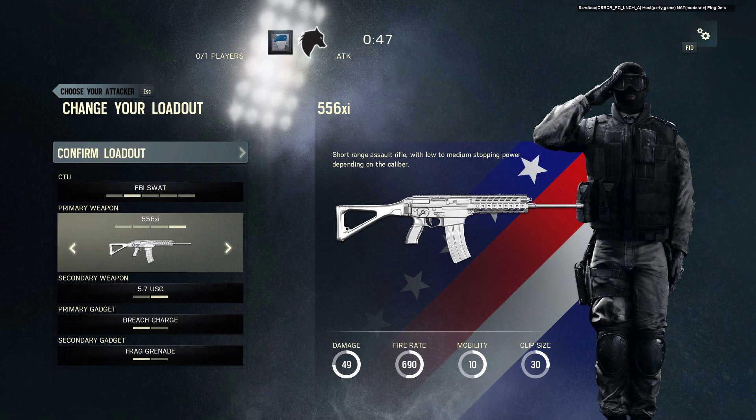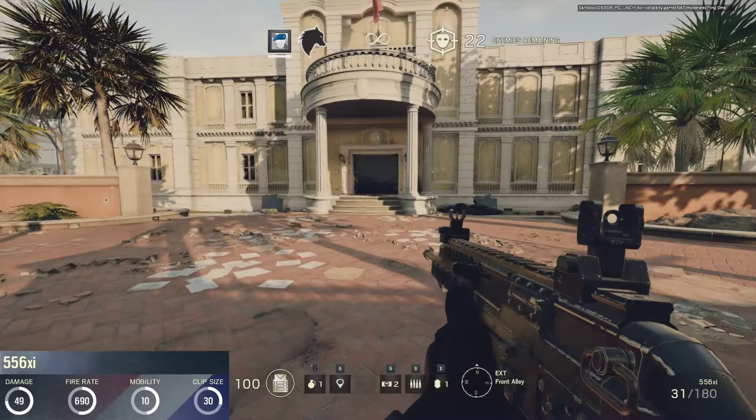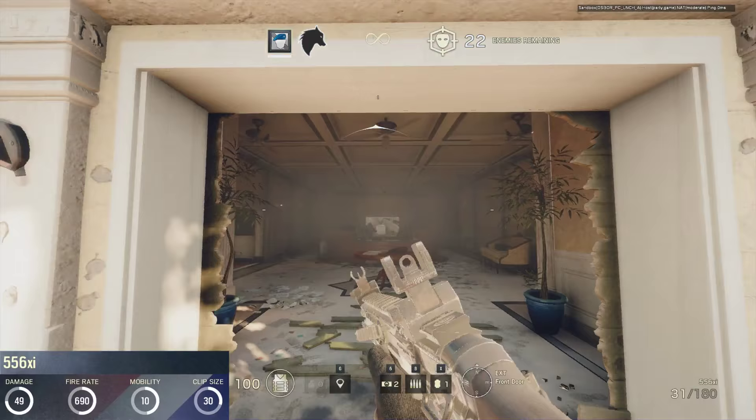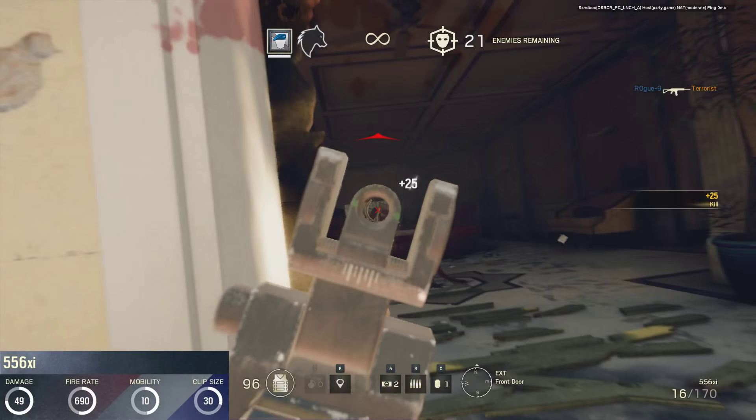Moving on to the FBI SWAT units, we start out with the SIG 556xi. This rifle is a modern version of the original SG-550, which was first produced in 1986 by the Schweizer Industriegesellschaft. Its in-game damage rating of 49, fire rate of 690 rounds per minute, and the standard mobility of 10 and magazine size of 30 make this rifle very comparable with the L85 — only slightly better.